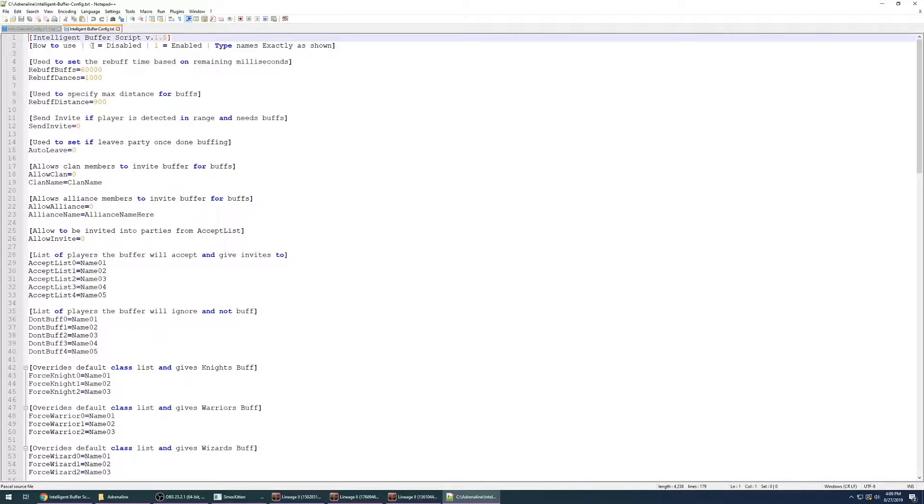So quickly, how to use it: 0 equals disabled or turned off, 1 equals enabled or turned on. You type names exactly as they're shown in game — case sensitivity does matter. A lot of settings like rebuff buffs and rebuff dances can be left alone. 60,000 equals 60 seconds — it's done in milliseconds. And the buff distance is normally the max that you can be from the buffer before it will ignore you in the party and not try to buff you.